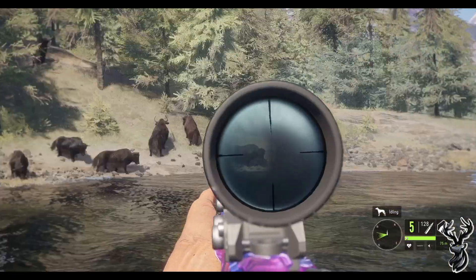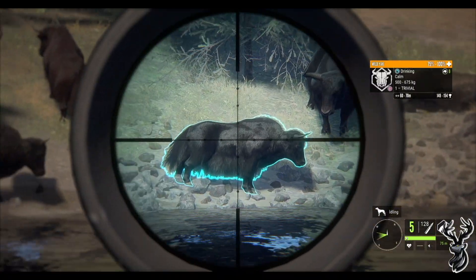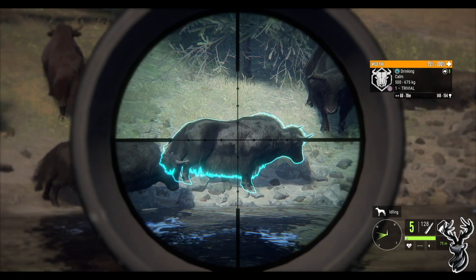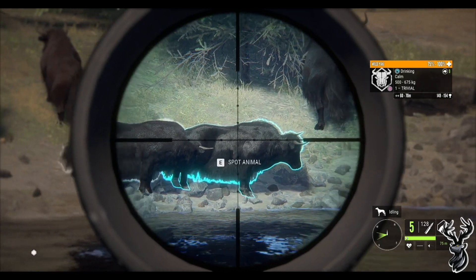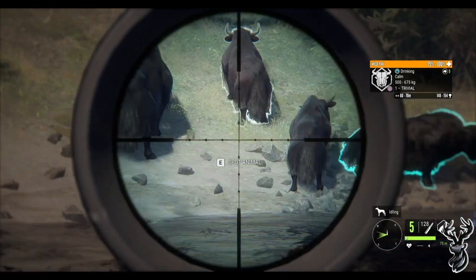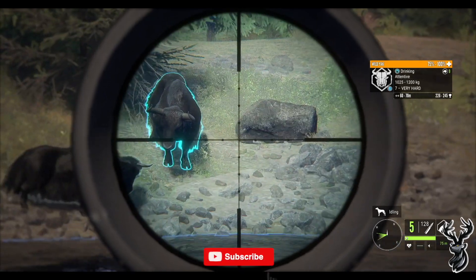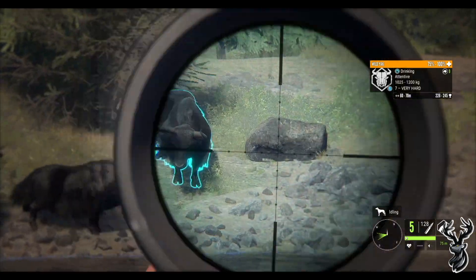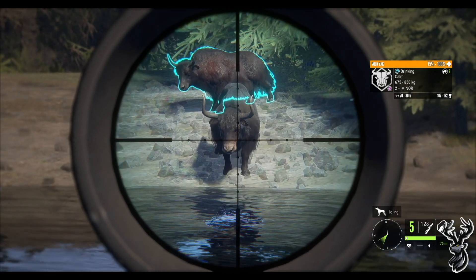In terms of aiming on these guys — if you're looking at them from a broadside angle just like this, I would aim right around that area on the side there. If you want to try and get the instant drop shot, aim kind of up there where the spine and the lung will meet, because if you hit spine and double lung they will instantly fall over. If you have a forward facing angle like this guy, I would wait until they turn their head sideways or up and then try and aim for that center cavity there.